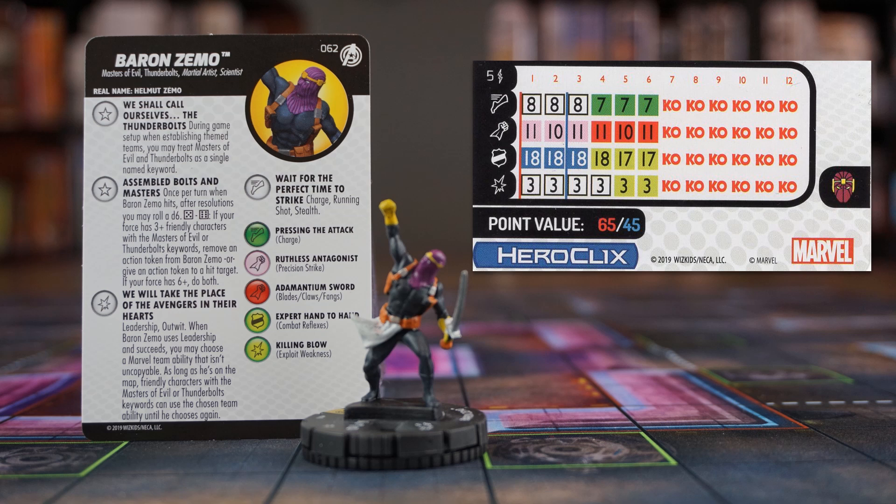Your opponent has a lot of stealth? Well, Avengers Initiative could be nice. One of your characters is about to be knocked out and the others need a little bit of healing? Well, Fantastic Four seems like a great choice. Lots of nice options to choose from. His special speed power gives you one of the most important options: Charge or Running Shot with Stealth. He starts with Mastermind, so you'll want to pair him with a character that's going to take the damage for him. Indomitable, 5 range, 6 clicks, and very decent combat values for 65 or 45 points. Can't wait to build a force around him.